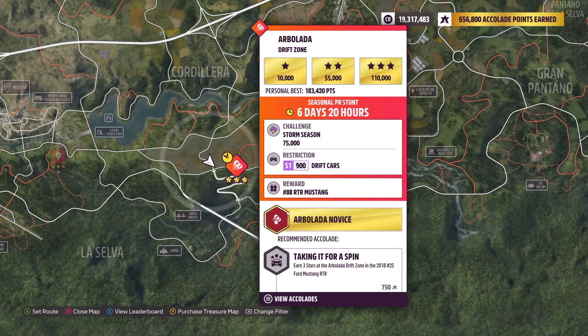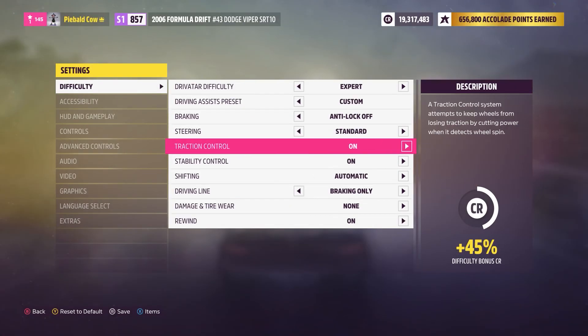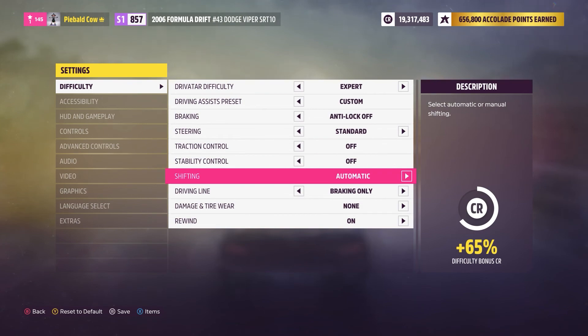A couple other things — change your settings to these: change braking to anti-lock off, traction control off, stability control off. And I highly recommend switching to manual for shifting.